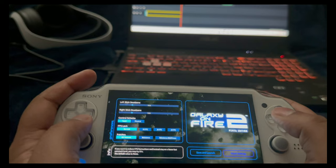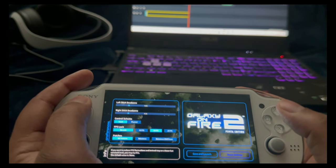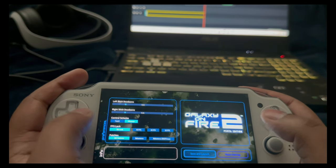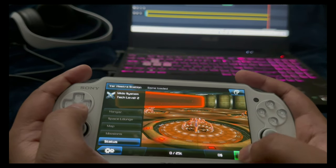Alright, time to start Galaxy on Fire 2. I'm on the configurator screen — there are some settings here. FPS lock is unlocked, uncapped. Patches and HD textures are enabled to make the game look more crisp. I'm going to select Physical controls and then Save and Launch.